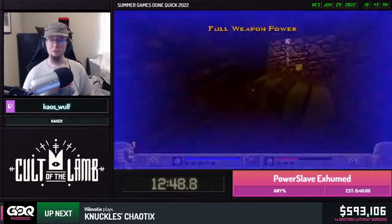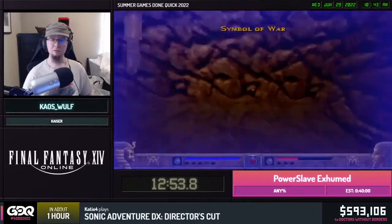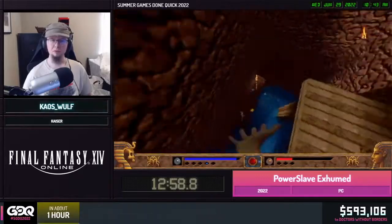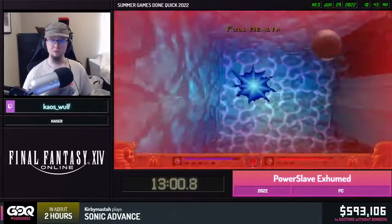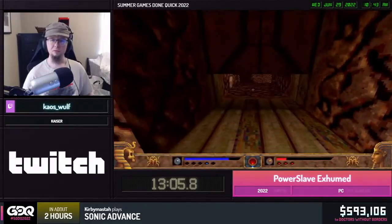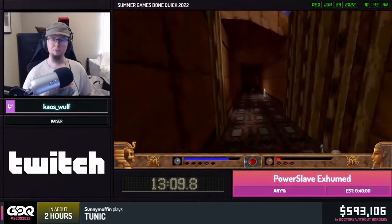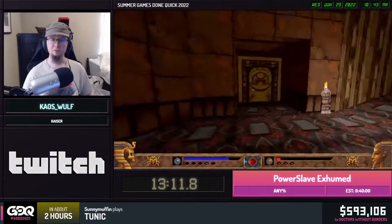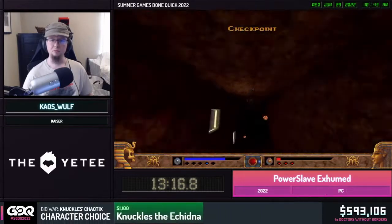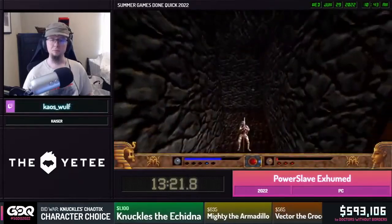Not much else happening so this is probably a good time for donations. We have a lot of people trying to get Knuckles to win the incentive bid war. $25 from Doc Professor: 'I need to see Knuckles twice in a row — let's get our red boy to the top in Sonic Advance.' $25 from Spoon Mage: 'Getting into the best prize block so far and showing love to Knuckles.'